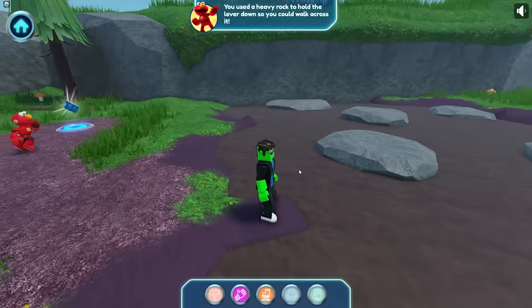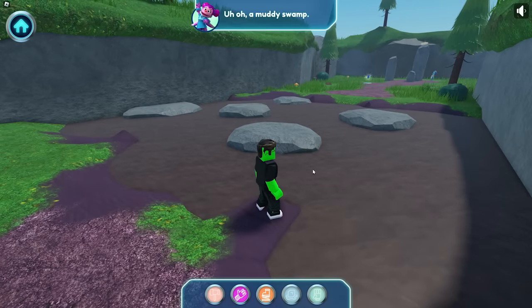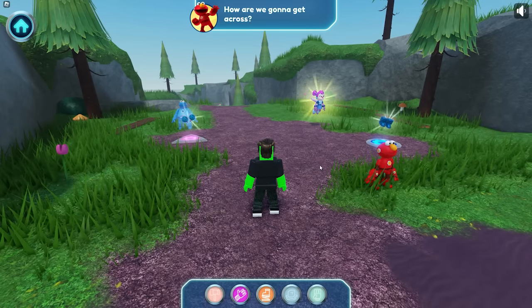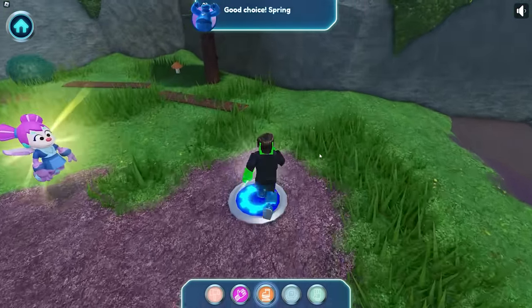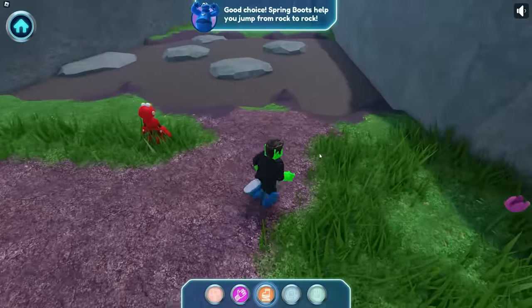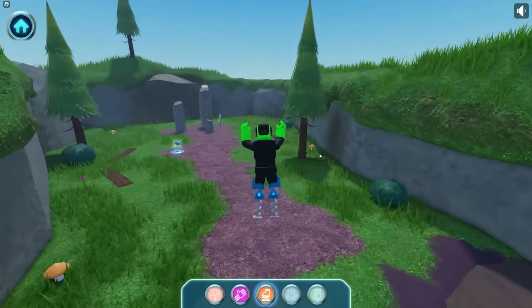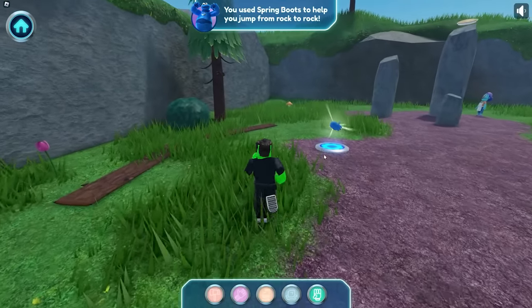Uh-oh — a muddy swamp! Me do enjoy a mud bath, but not today! How are we gonna get across? How about we jump across? Good choice — spring boots help you jump from rock to rock! Let's give it a go! It's working! You used spring boots to help you jump from rock to rock!